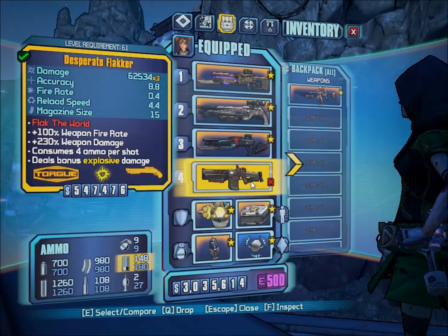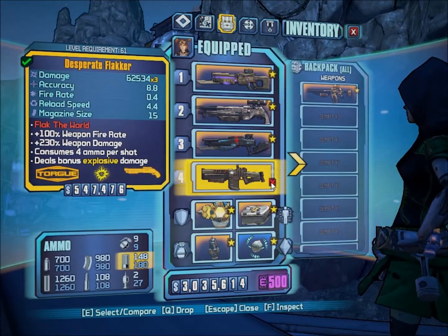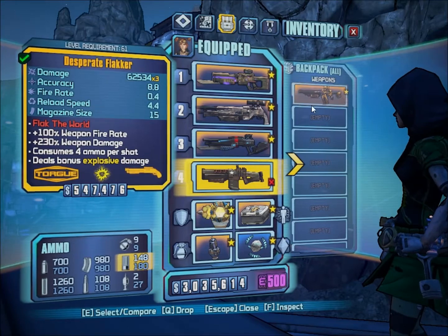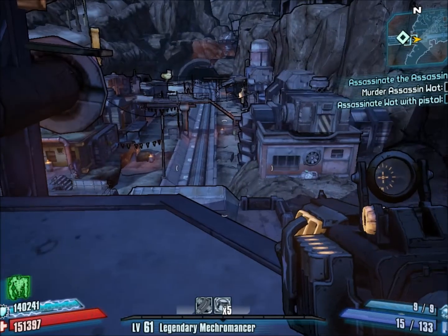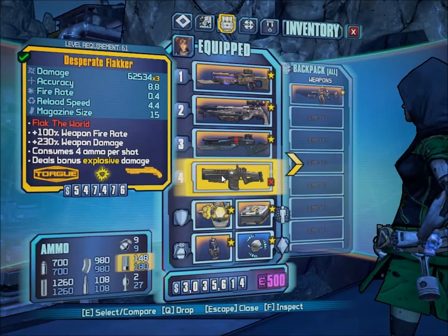Now you may be wondering why I've — actually if you've used this you won't be wondering why I marked this one as trash instead of a favorite. So I think we'll just start with that one, fire like three shots, and then put it away forever and never use it again, because it sucks. So, looking at it, it's a Torgue shotgun, it's the Flacker.